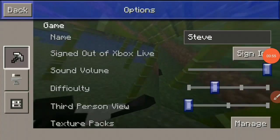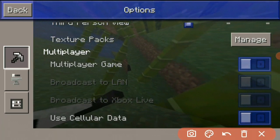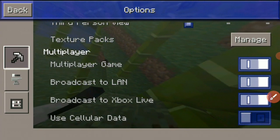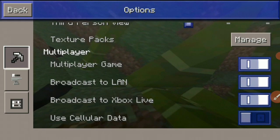Now you just need to go into the options menu — we just need to change a few settings here. As you can see, the multiplayer game switch is off, so you need to turn it on. If you play with cellular data, you can also use that option.